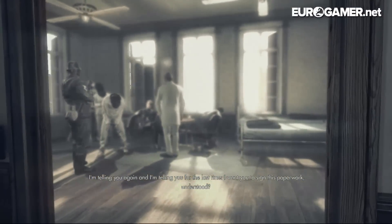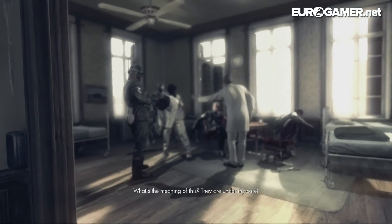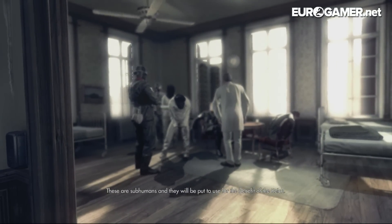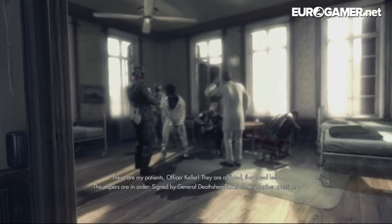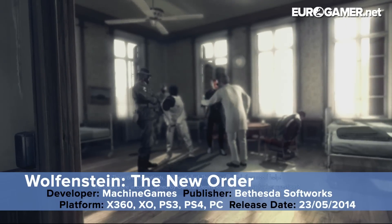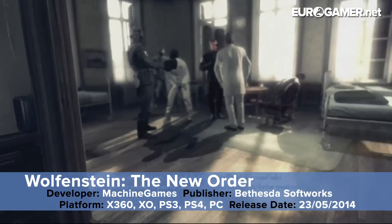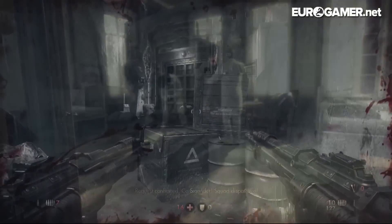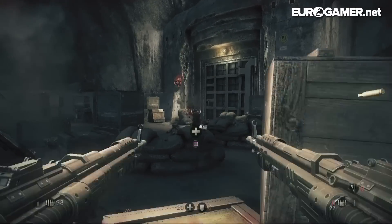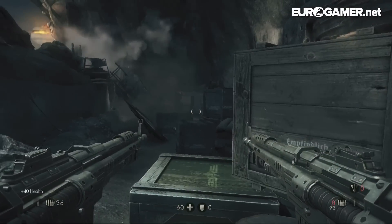Greetings gamers, I'm Eurogamer's YouTube editor Ian Higton. Ever since the end of World War 2, the display of Nazi symbols in Germany has been illegal. Obviously in a game like Wolfenstein The New Order, where the main aim is to aim at and maim as many Nazis as possible, this could cause quite a problem for the development team if they were planning on selling the game in Deutschland as well as the rest of the world.